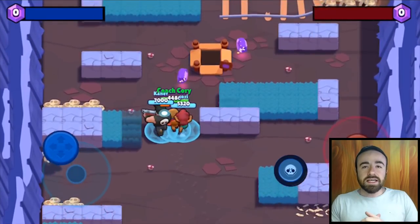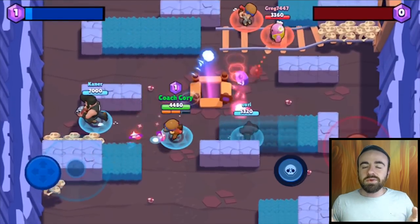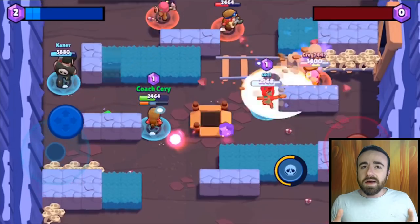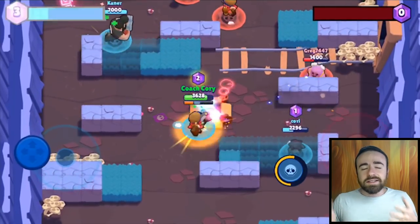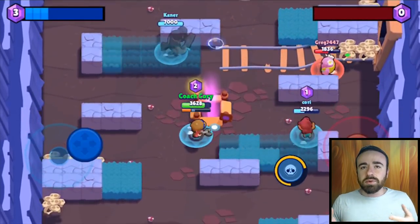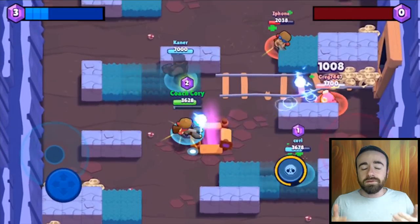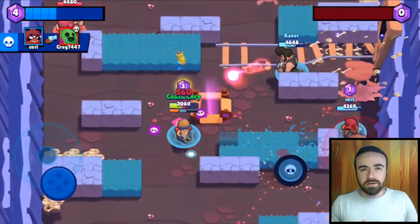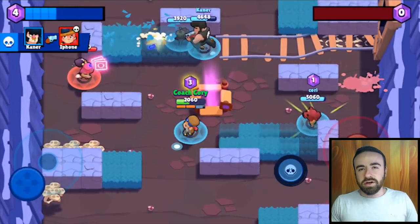Jesse — I was actually surprised. I used Jesse with her auto attack and it was pretty decent. I'd recommend using it with Jesse. We'll see as people get more comfortable and start dodging it more, but for now it's pretty good. For her super though — always manually place your turret. Don't use auto attack for that.